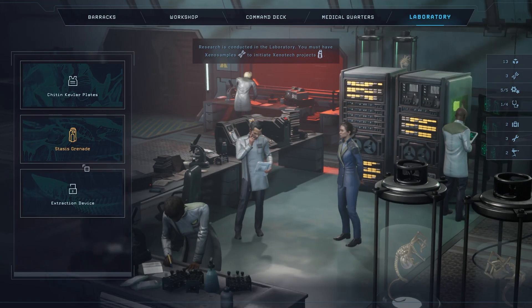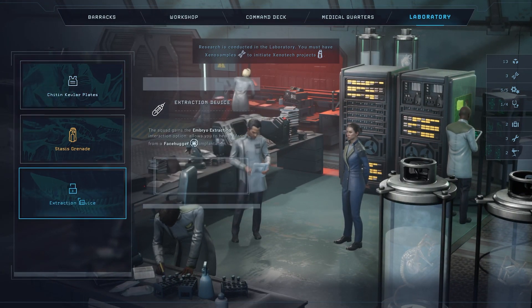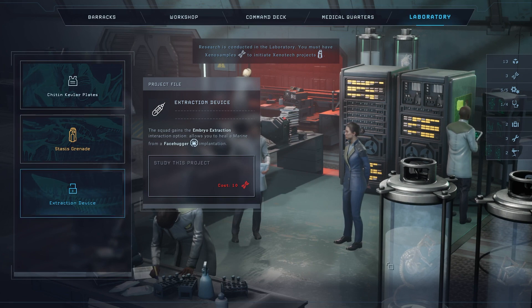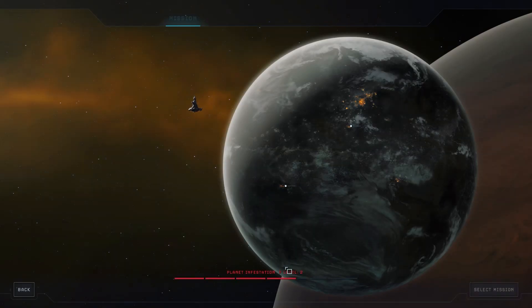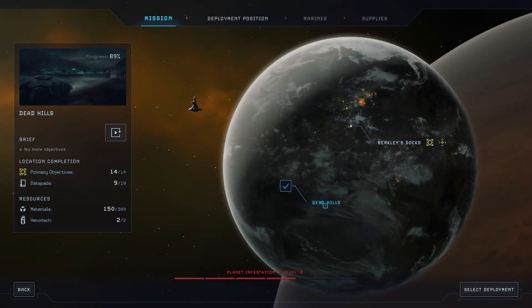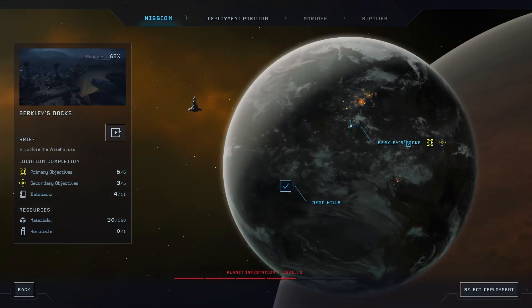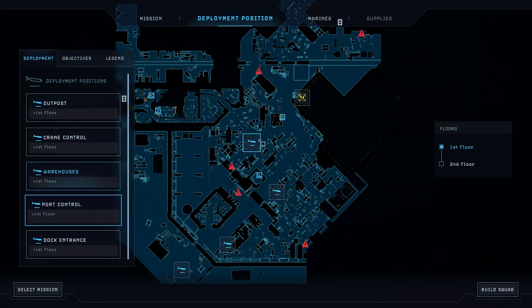Nanotech can be researched but once we get the stasis grenade I think I can deal with that. I need the extraction device - that's what I'm going to save up for, that's the one I really want. Let's go ahead and watch operations. It looks like we can't go back to Dead Hills. There's still materials left over there and still tech, one cache you can get. Let's go to select - uploading mission data.